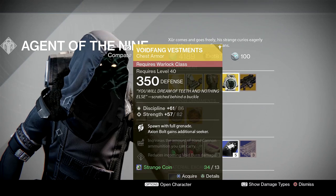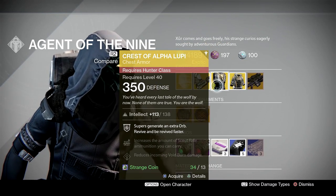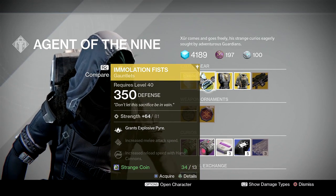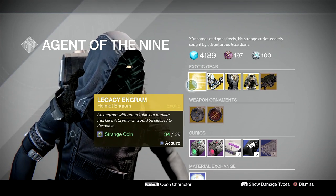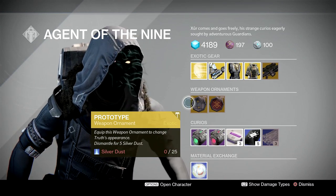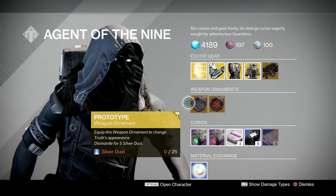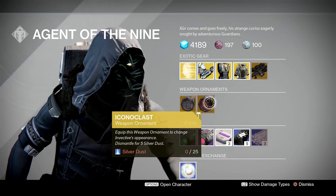We've got Patience and Time exotic sniper rifle, Void Fang Vestments for the warlock, Crest of Alpha Lupi for the hunter, and Immolation Fists gauntlets for the titans. We've got Dul Incaru legacy engrams again — that's a bit sad. For weapon ornaments, we've got Prototype for the exotic rocket launcher Truth, which is very nice, and Iconoclast for the exotic shotgun Invective.